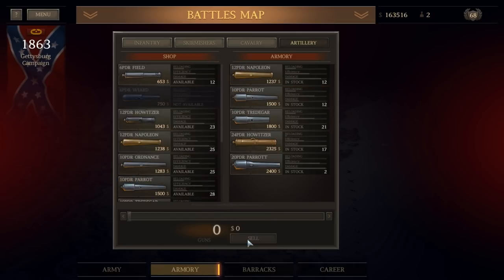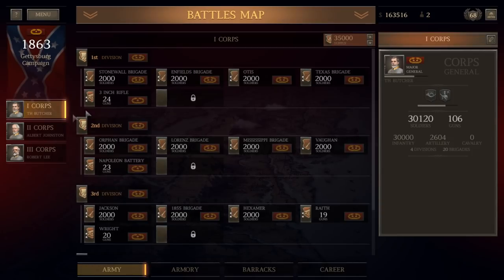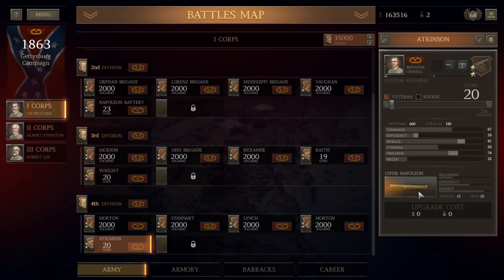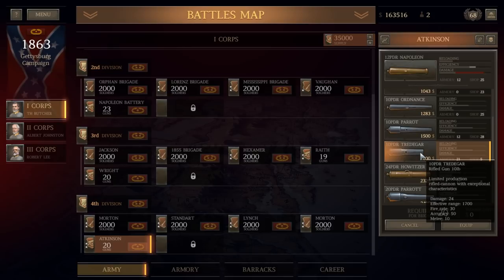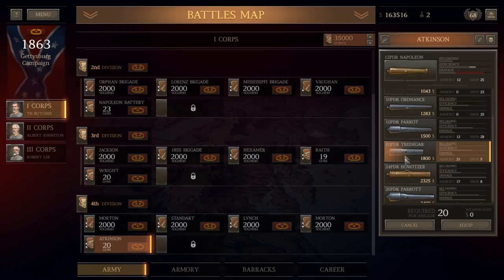Actually, for the Parrots, let's go ahead and sell 10 of those. We're bringing in quite a bit of money selling off some of these things. The Tredegar — we've got 21 guns. I'm going to replace the Napoleons in the 4th Division with Tredigers. The Tredeger has much less damage but more efficiency. Given I'm going to be on the attack, the efficiency is more important. It's an interesting gun — effective range is 1,700 versus the 1,400 of the Napoleon. Accuracy of the Napoleon is 10; accuracy of the Tredeger is 50.